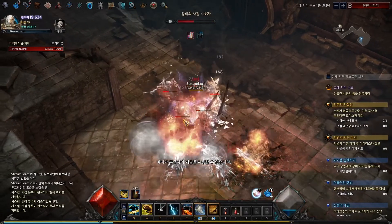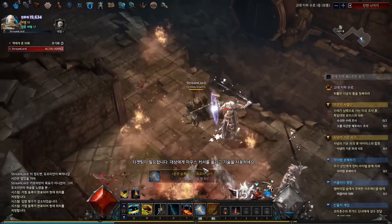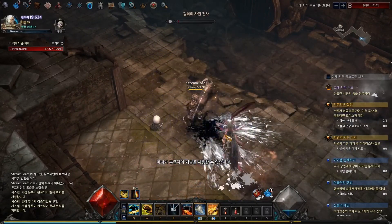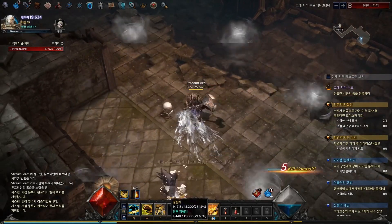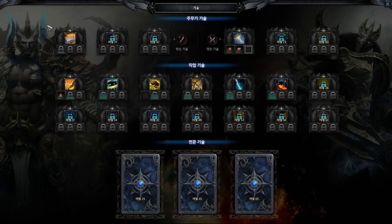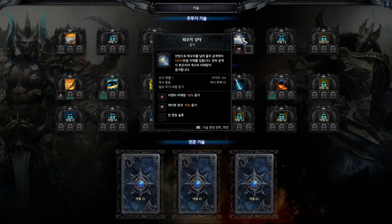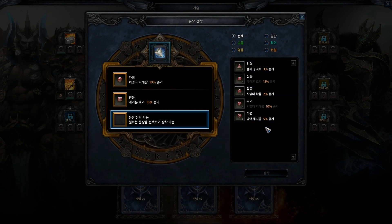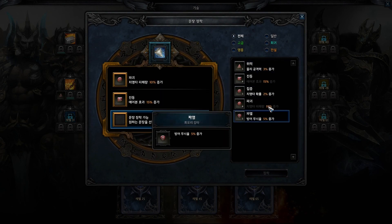Each skill has three mod slots that can be filled from a pool of around five different mods. So with around 20 skills per class, you've got a hundred different mods that they can use for the skills, and some kind of special card skills that also have their own mods. There's a lot of potential for each class to be built in a large number of ways.